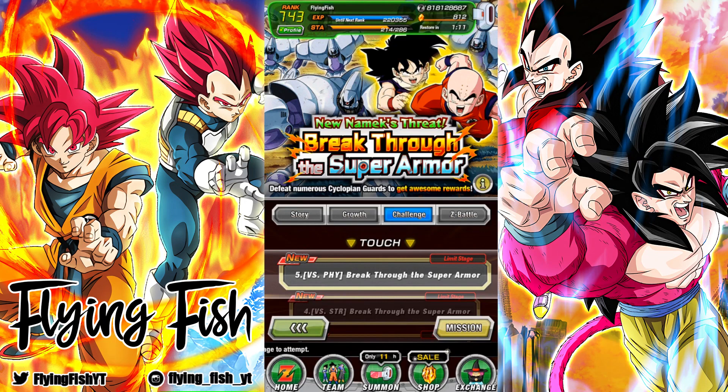Hi guys, Flying Fish here, and welcome back to some more Dokkan Battle. We have a new sort of challenge event right here. This is New Namek's Threat Breakthrough the Super Armor, and it looks to be one of those kinds of events where you have to take down as many of these Cyclopean Guards as possible. They've done this before, an event sort of like this.